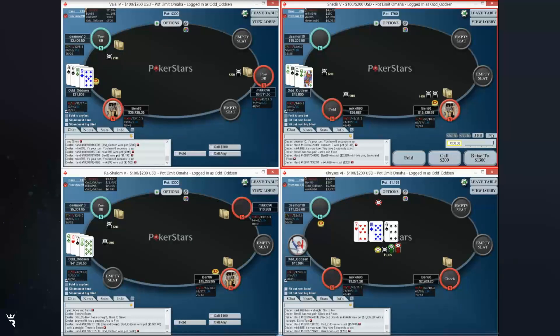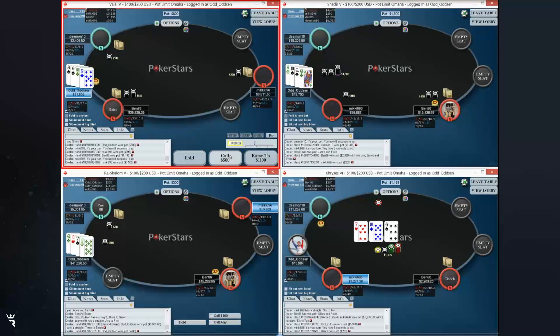Table 2, right from the bat, we get double-suited good connected queens versus Ben's button open. He min-raises. This hand we just have to 3-bet for value and playability - this hand plays pretty good in a 3-bet pot versus a somewhat weak range. Super clear-cut 3-bet.